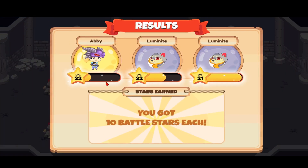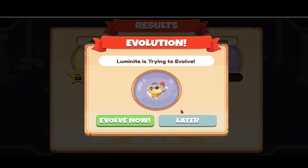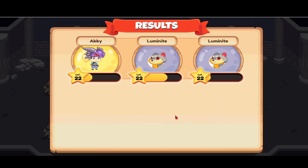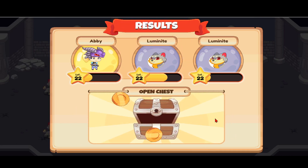Ten battle stars — that was super easy. My Luminite is trying to evolve again — he gained some hearts too. We're all on the same level, so that's good; we're all equal.